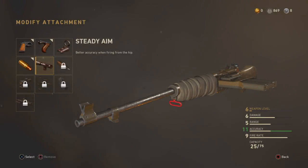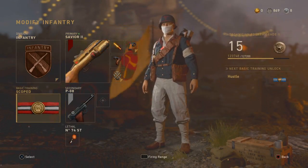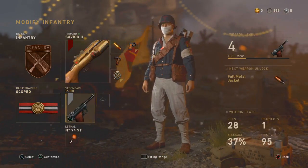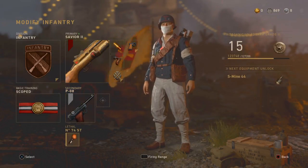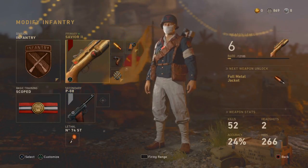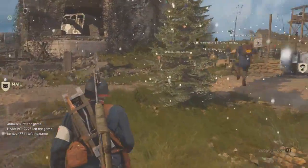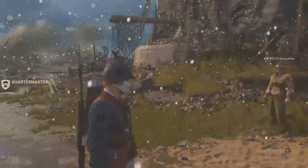We could have better accuracy when firing from the hip, but I don't usually fire from the hip in these games. We are using the scoped basic training, which while aiming down sights, we have less idle sway and move faster, which I really like. We are using the P-08 German pistol and then the sticky grenade as well. That is the class setup we're gonna use in today's episode.